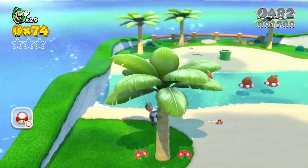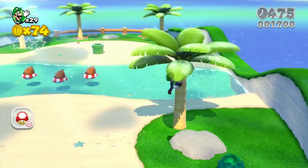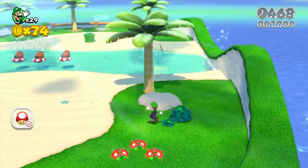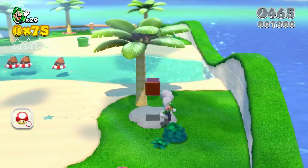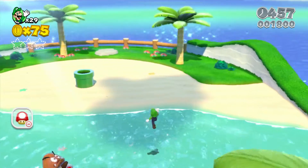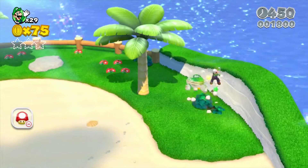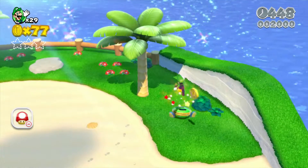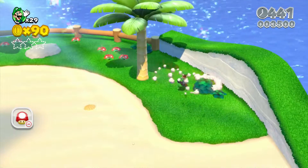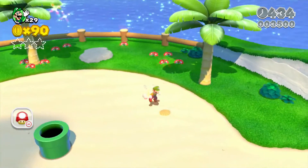Lots of coins. Let's see what's on top of this palm tree — nothing. Nothing there as well. Hidden block! Look at the Goomba just relaxing on the water. I guess these palm trees don't have anything.